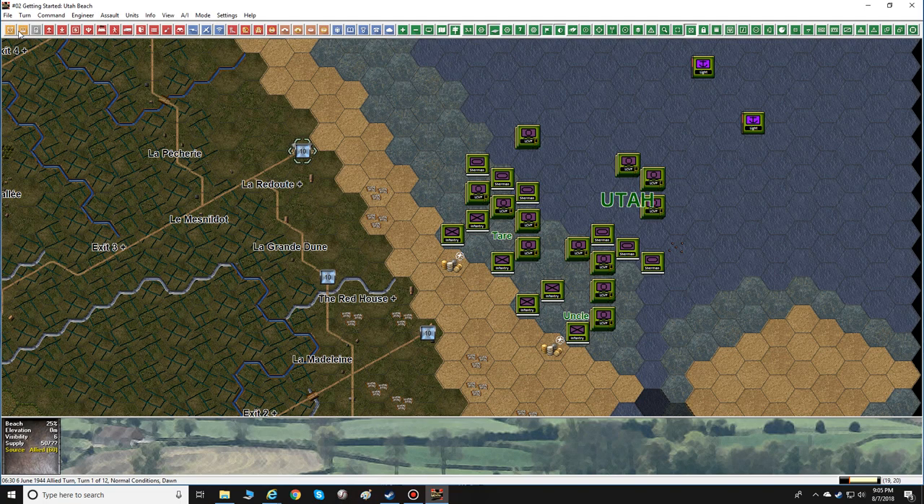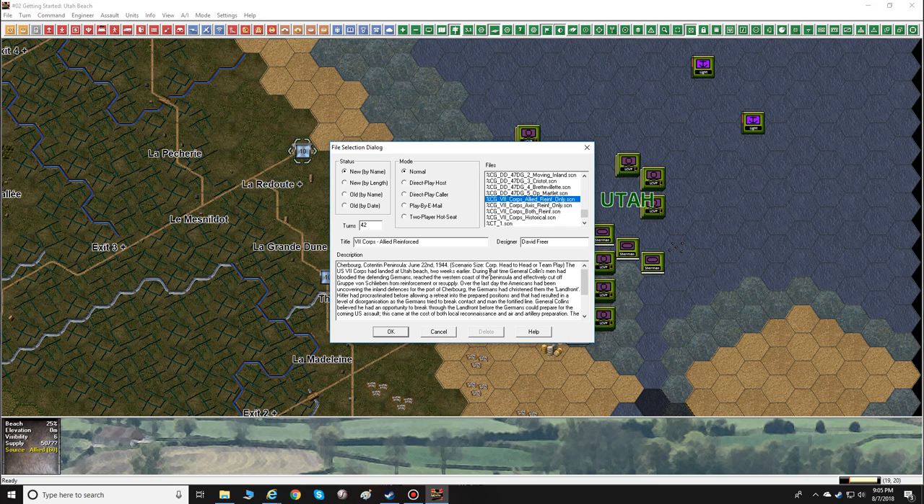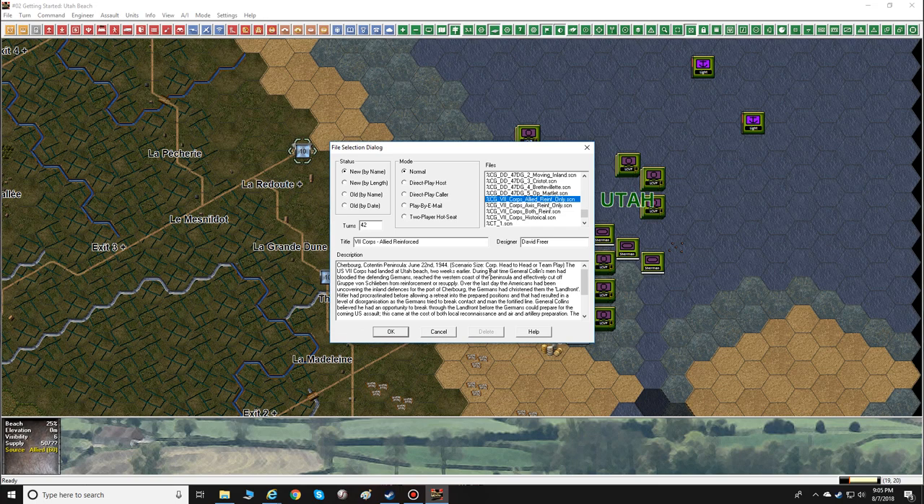What do you get? You get tons and tons of scenarios - just oodles and oodles of scenarios. We're specifically talking about Panzer Battles, this is Battle for Normandy. There are all kinds of different scenarios here in different sizes and different lengths. This one's only 12 turns long, there's one that's only eight turns, this one is 18, and this one is only six turns long. There are different levels too - brigade level, regimental, and corps - just a lot of variety and tons of replayability.